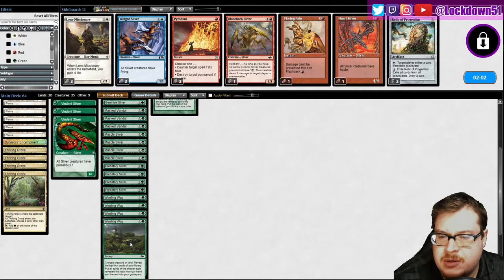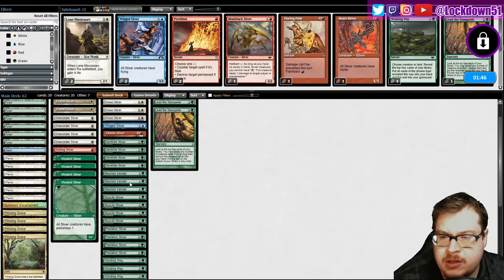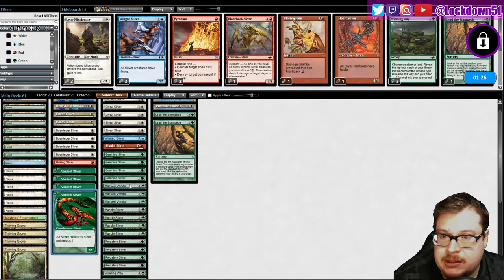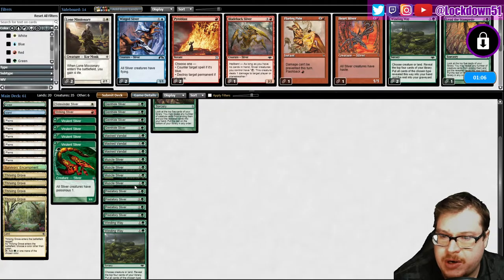Get rid of a couple Winged, I suppose. Winding Way — need to cut a lot. We're bringing a lot of sideboard tech for this matchup, maybe it's a little bit too much but kind of want it. Cut a lead, cut a Winding. Masked Vandal — what's not super prevalent here? Tidewinder, drop one Vivirlint maybe. Rough one. Three Masked Vandals — it is good to hit those Rancors, I do want to keep it in.